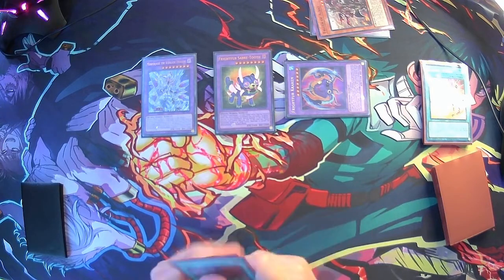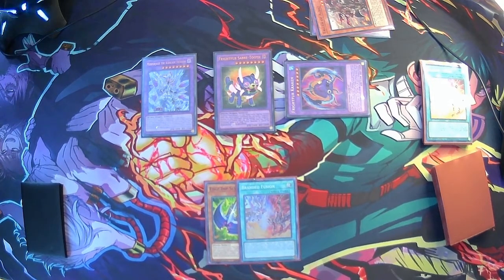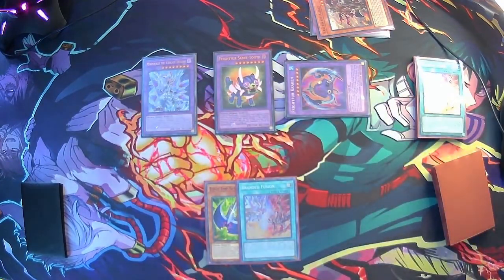And with that, that's a pretty strong turn one board. You still have Edge Imp Scythe and Branded Fusion in hand. In all honesty, the synergy this deck has — the Albaz with the Edge Imp mechanic, plus the Fright-Fur monsters allowing searches — it's insane. Anyway, I hope you enjoyed this video. Let me know what you think about Branded Fright-Fur in the comments, leave a like, subscribe, and we'll see y'all in the next one.